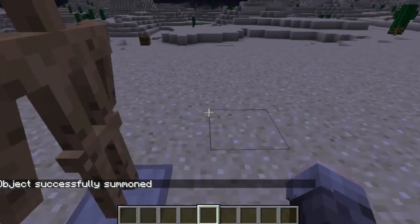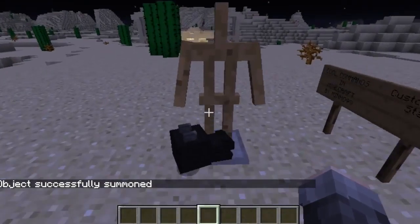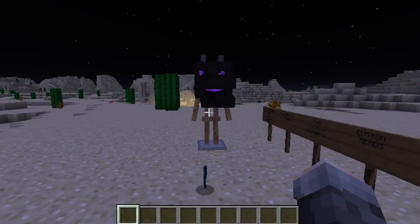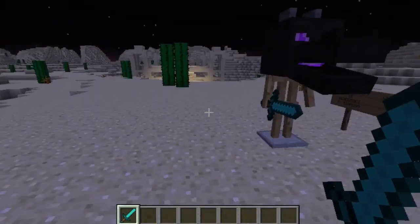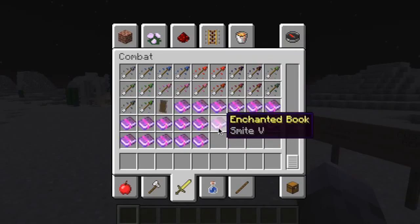It will only face one direction; there is a way of changing that. But let's say you want to give your Ender Dragon a nice sword to sport. Voila! He can hold swords. Now this can't dual wield, unfortunately, but I think it would be cool if they added that.